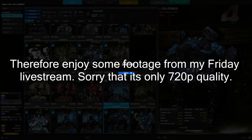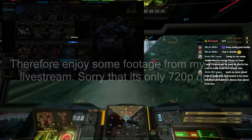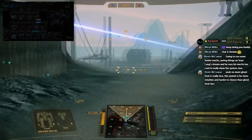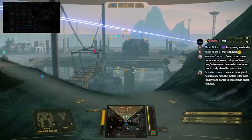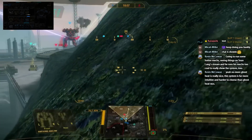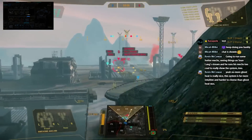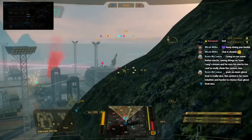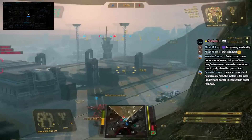Heat scale, commonly referred to by the community as Ghost Heat, was implemented on July 16th, 2013. It was brought in to counteract the behavior of taking multiple copies of the same weapon system and firing them all at the same time — referred to as boating the weapon and alpha striking. The system works by separating all weapons into different categories and assigning a maximum limit, which is the amount of weapons that can be fired within that category without incurring a penalty.